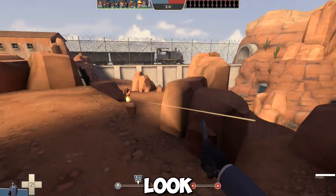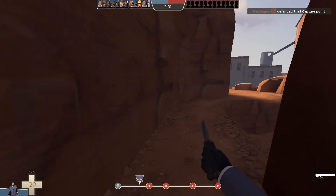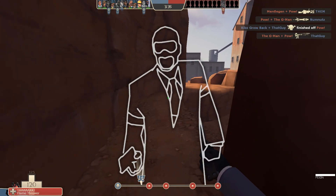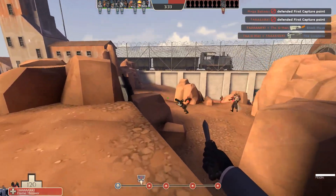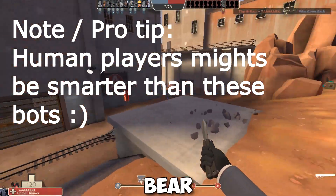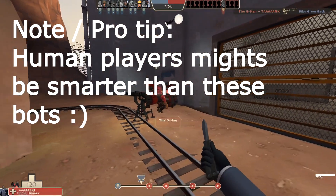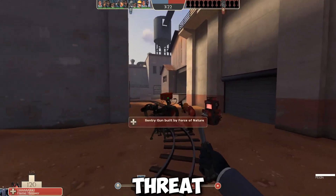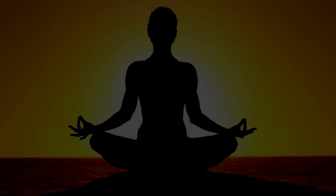A successful disguise will look something like this. I know it's a lot to take in, but bear with me. If you can do this, you are a real threat to the enemy team. And who doesn't want to be a threat? Ask yourself that! Have a great day!